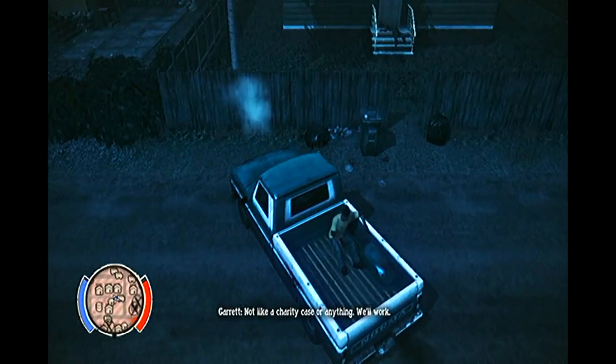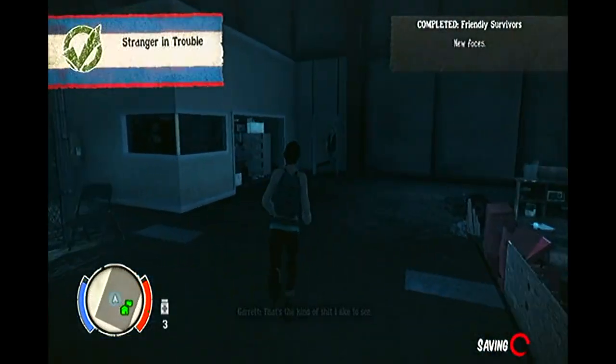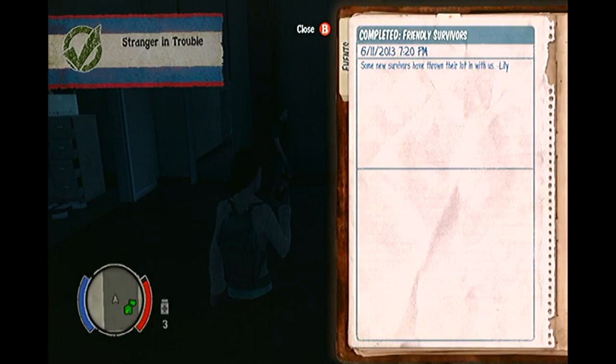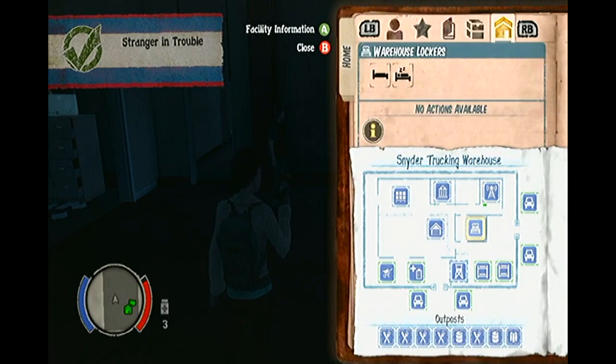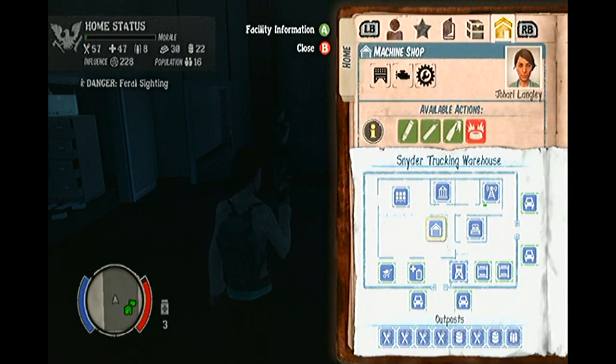There are many experts in the game, such as an expert medic who allows you to fully upgrade the infirmary, expert farmers who allow you to upgrade the garden into a greenhouse, tools experts who allow you to fully upgrade the workshop, and also expert researchers who man your library. There are plenty more experts for you to find too, so here is how to recruit them.